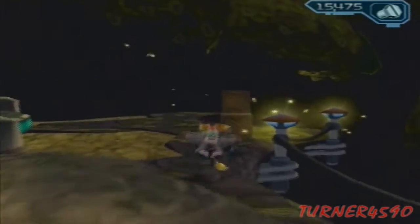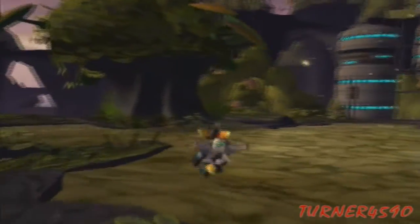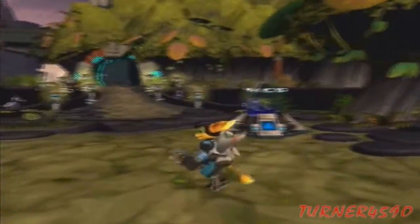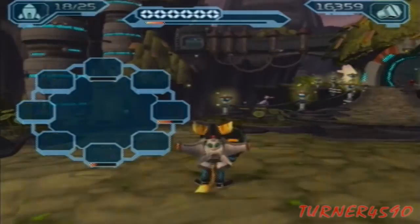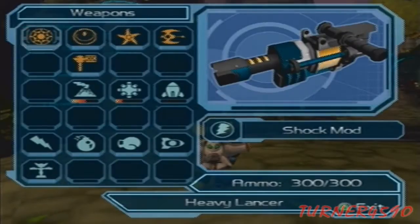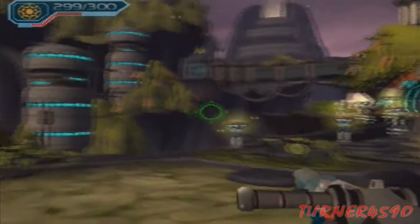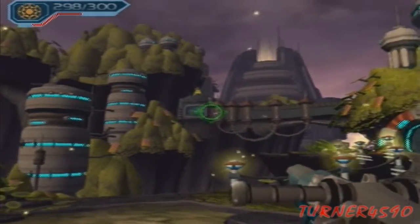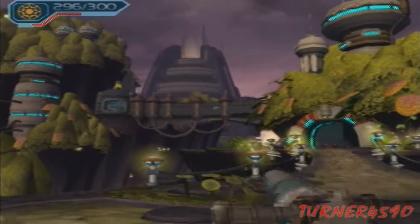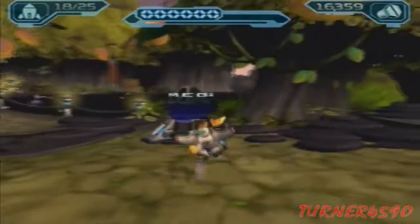This planet — there's a ton of stuff on this planet. I think we get two new gadgets... no, we get three new gadgets. One of them is optional. And as well as a ton of bolts. Oh no, not that. Heavy lancer. I believe if you shoot ten of these birds around the map, you get a skill point. So that's how you get that one. I won't be getting that — no thank you.